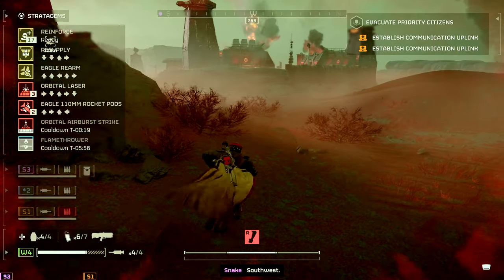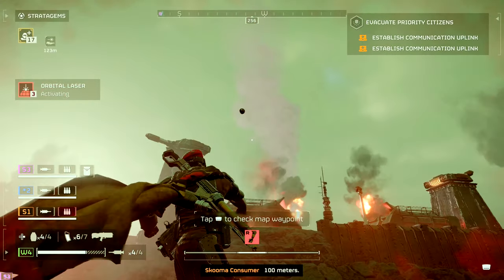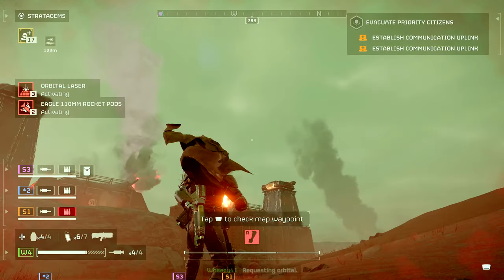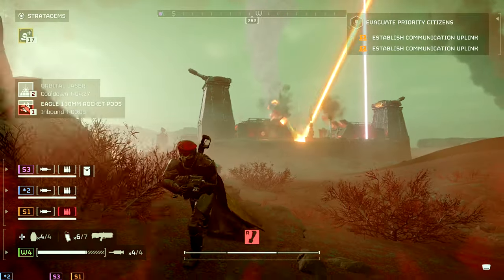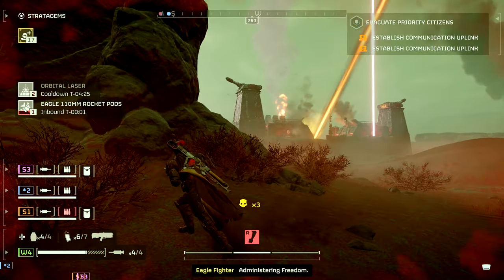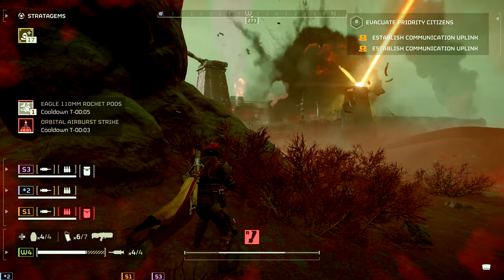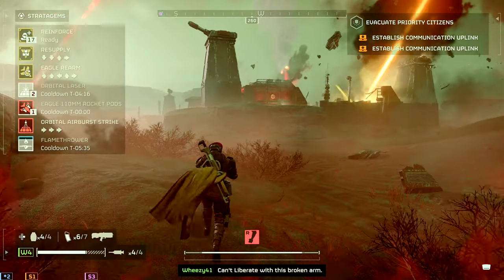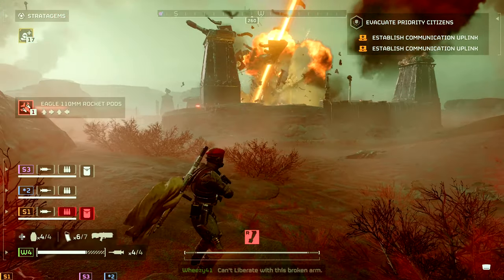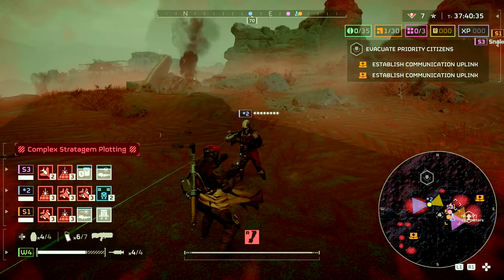We've got equipment southwest. Dropping a pin, southeast. Requesting orbital. Sending in an eagle. Save the orbital laser a little bit of time. And of course it destroys the one facility that my rockets are already going for. Cook it, baby!